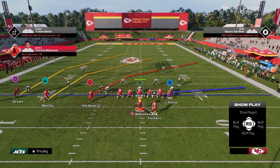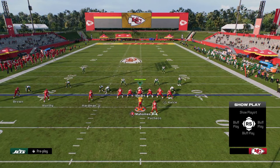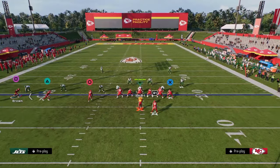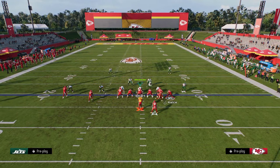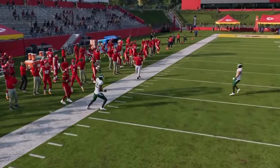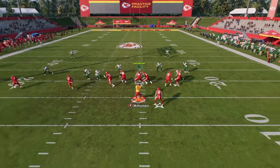One last play worth touching on is X Under using a motion setup. We can incorporate the speed out — when you motion, put this guy on the left on a speed out cut and that speed out is just going to fry man coverage to the sideline. Then you have a crosser and a slant as well as that stemmed tight end route.